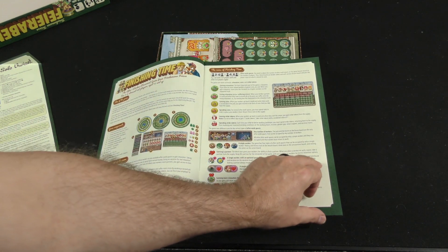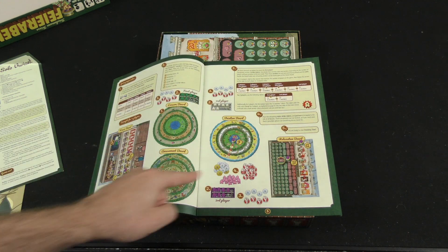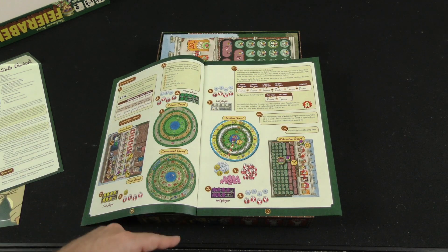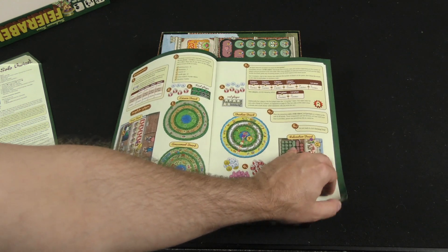So the idea of the game, the basic concept, the icons, here's our game prep and set up. You've got the Leisure Board, the Amusement Board, the Vacation Board, the House Board, the Union Board, and the Relaxation Board. So many boards!